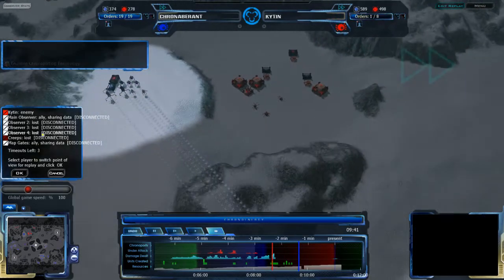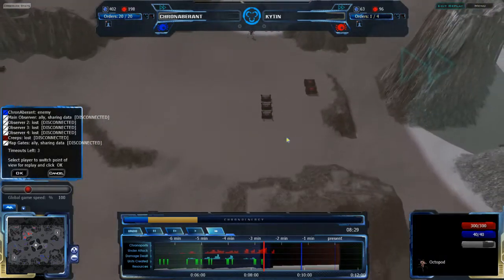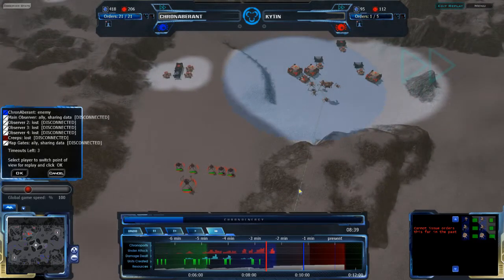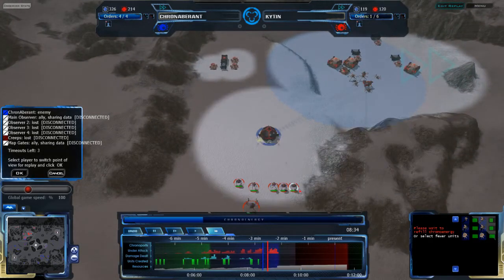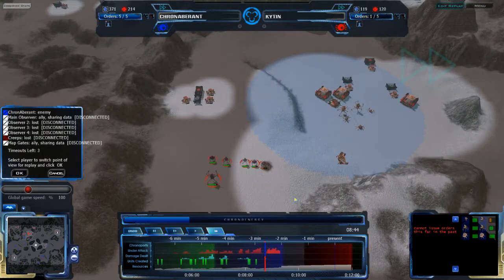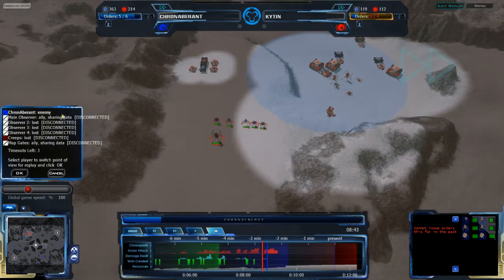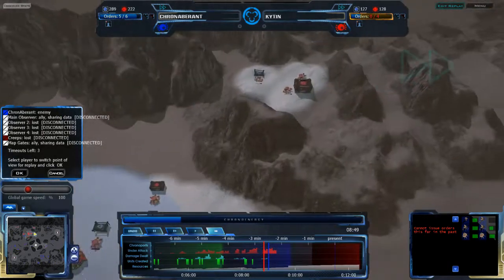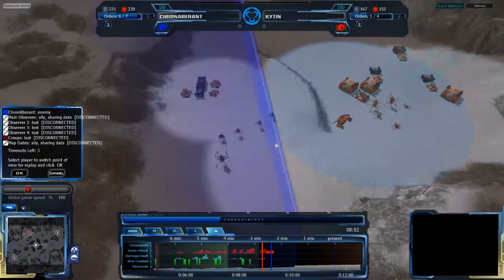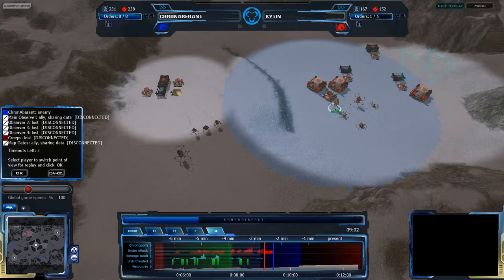KronAberant is double checking what's going on with the fight against Kitan. Kitan's fight at the 8:48 mark is not going well — he has two Octopods and a Faropod in his base ready to help defend, but he's in a bad spot. The Pharos nullify the Faropod's big advantage of cloaking, and the Sepi is a great anti-air. However, the Faropod does a nice job coming in from the side, catching KronAberant's units out of position — KronAberant is losing one of the Pharos. Two Pharos go down ultimately, but it's not enough — the Octopods really need to come in and help.